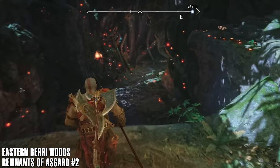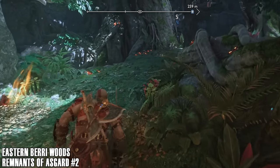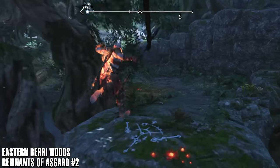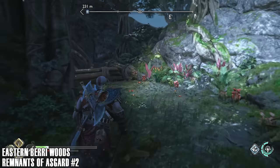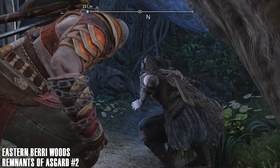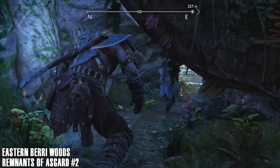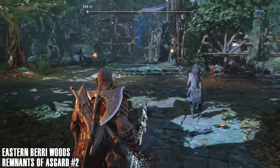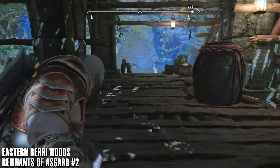There's one collectible in the Eastern Berry Woods that's a little confusing if you've already beaten the storyline. Once you beat Heimdall and do the escape from Vanaheim when Freya gives you the boat, there's an area that gets cut off. You can still get back to it, but you have to take a really weird route. It's not a collectible that appears on the collectible list on the map, but I've done my best to include it and make sure it's covered.